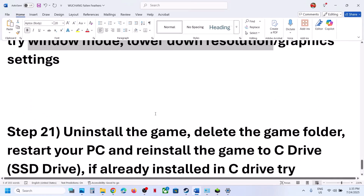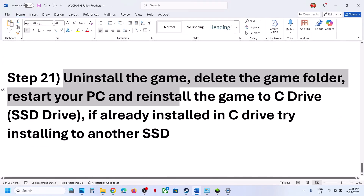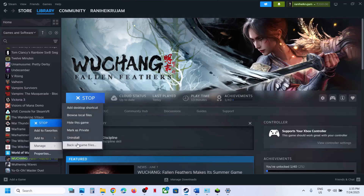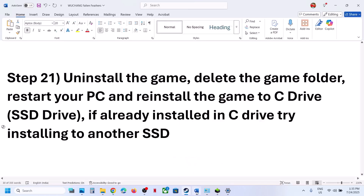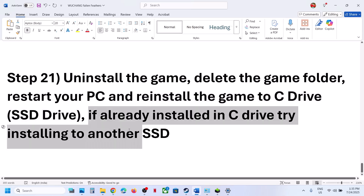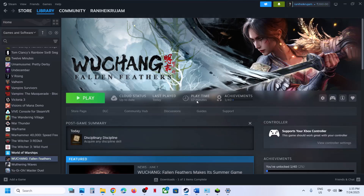Still not working? The final step is to uninstall and reinstall the game to a different drive. Right-click the game, select Manage > Uninstall. After uninstalling, go to the game installation folder, delete the game folder, and restart your computer. Try installing the game to the C drive. If it was on D, E, or an external drive, install to C and check. If already on C, try installing to another SSD and check. One of the steps shown in this video should help you run this game successfully on your Windows computer.